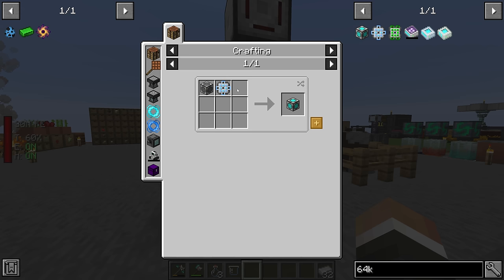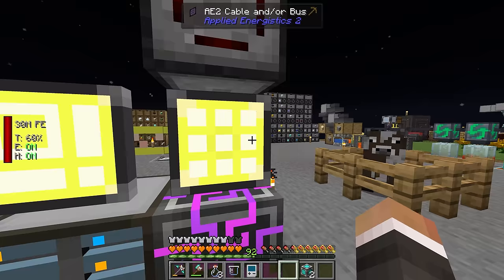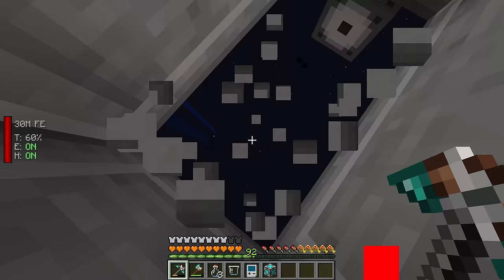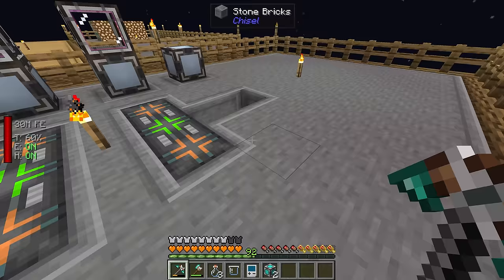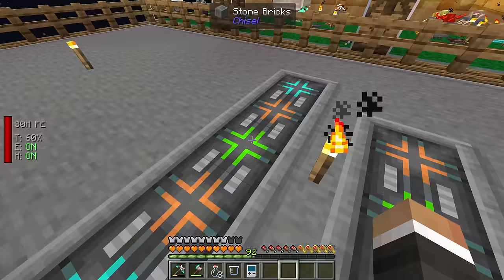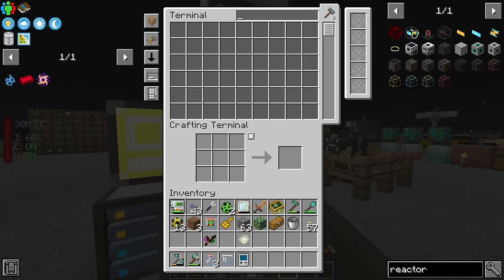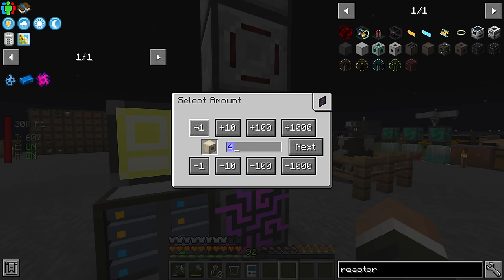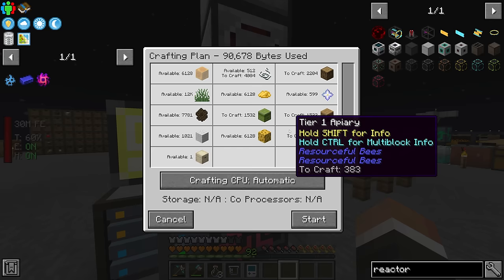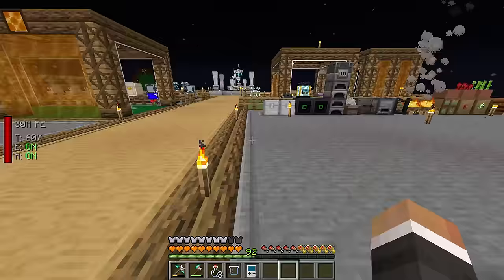Not too long later, we have two 64k ME storage components and two crafting units to make two 64k crafting storage. We'll add those to one of our pre-existing crafting CPUs. I think these have to go in a straight line — you can't put them at an angle. So we'll put one here and one here, which breaks the symmetry a little but gets the job done. We should now have a giant crafting processor with around 140k bytes of capacity.